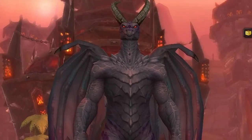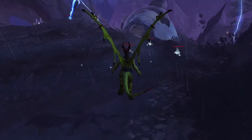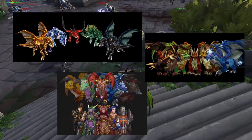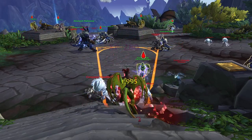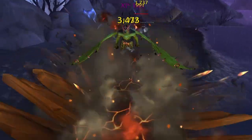You're in luck, because this video will teach you every single thing you need to know to succeed and be the best possible Preservation Evoker you can be. This healer uses the power of the dragon aspects to keep party members alive. The most unique thing about this class is the playstyle of being able to hold abilities for certain lengths of time to make them more powerful or gain different effects.